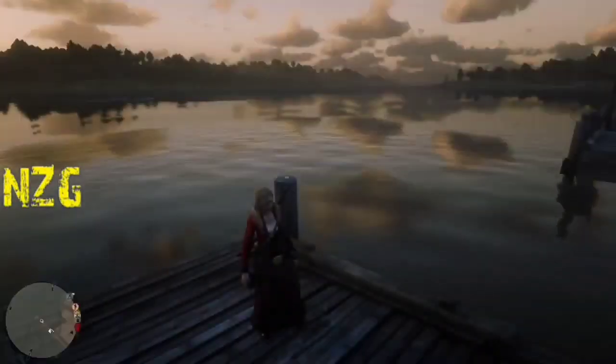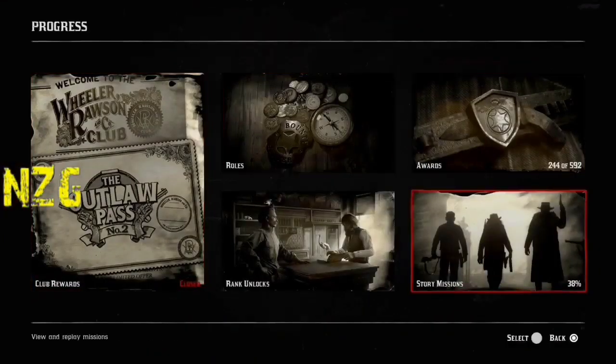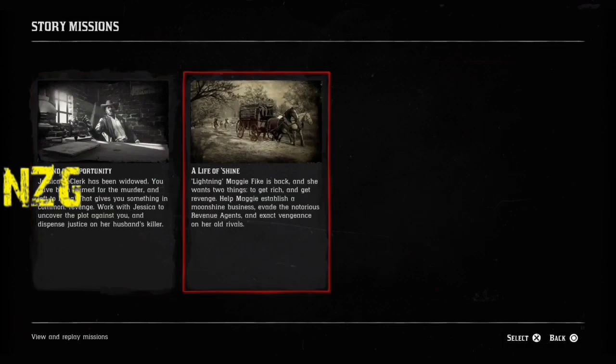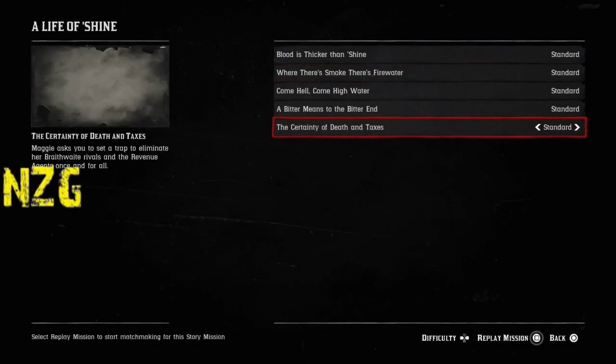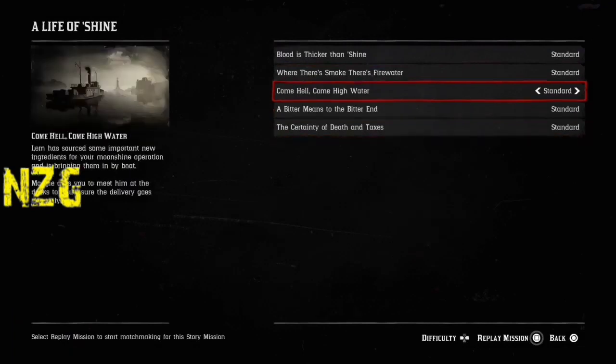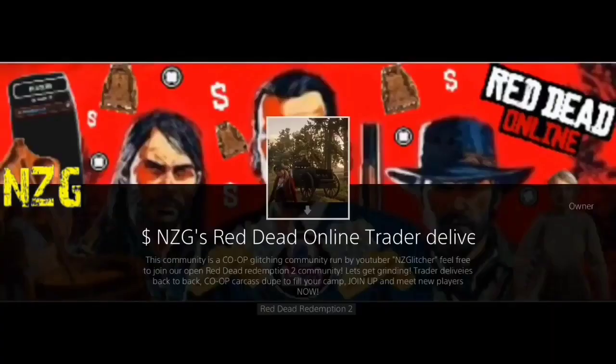First, you want to come to this area. What you're going to need for this is you're definitely going to need all the moonshine missions unlocked. Make sure you have all of these moonshine missions unlocked — we're going to need this mission right here with the boat. Once you have all these moonshine missions unlocked, then you will be able to do this glitch. It is pretty fast.